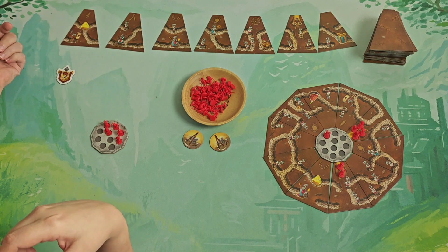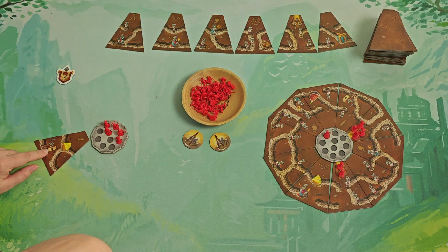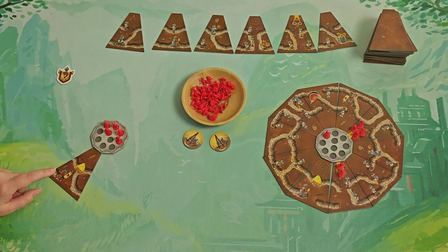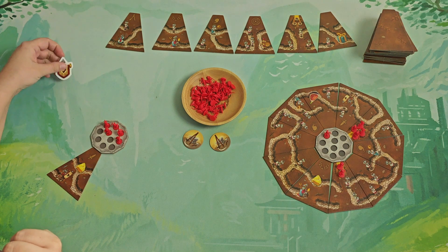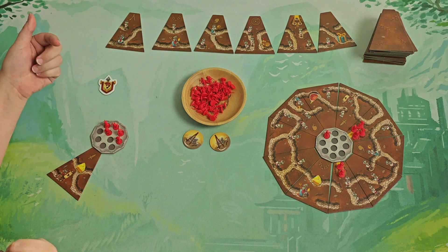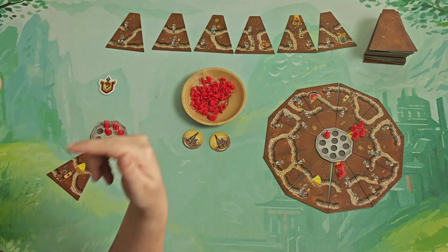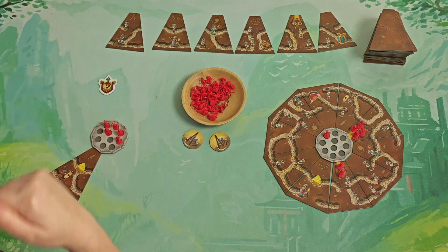One tile is the Recruiting Sergeant — this little guy. When you select this tile, the first player will hold this token, which means that player will have to lose one soldier and you will gain one soldier into your anthill.